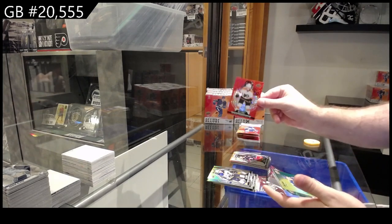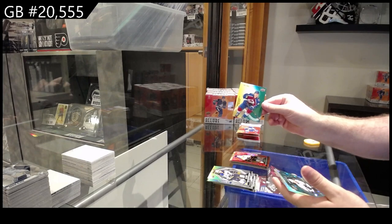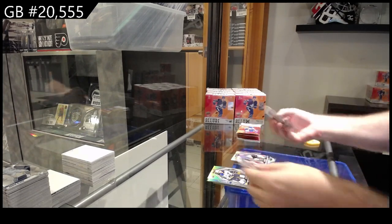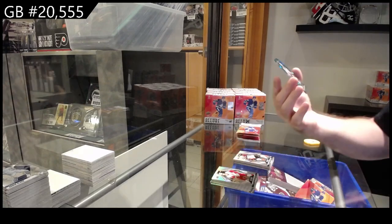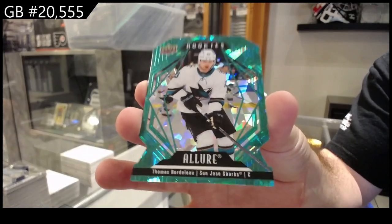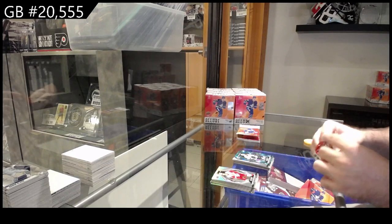Red rainbow of Farabee for Philly, yellow green of Mayors for the Avs, a rookie of Tracy for the Ducks, and a green rainbow die cut rookie of Bordello for the Sharks. Beautiful looking card — I don't think people give Allure enough credit for how pretty their stuff is.